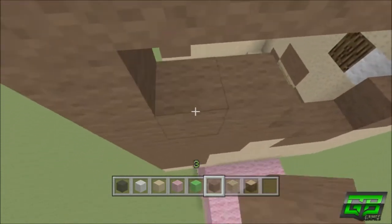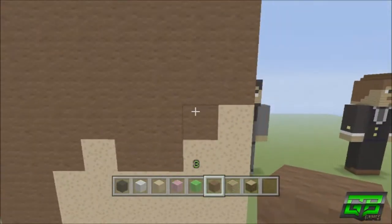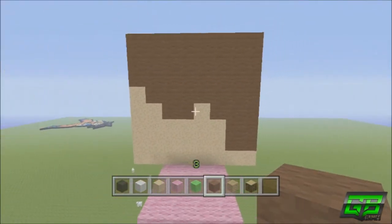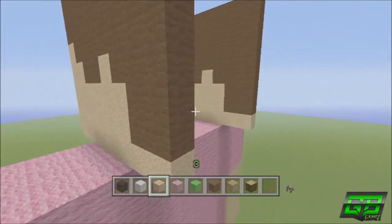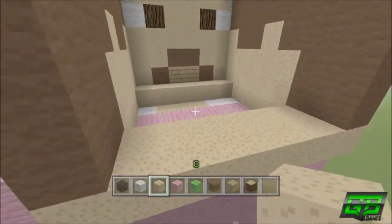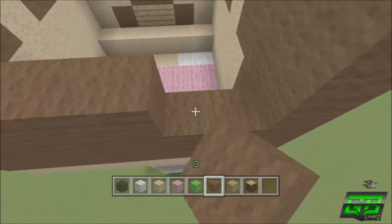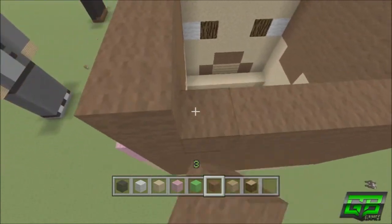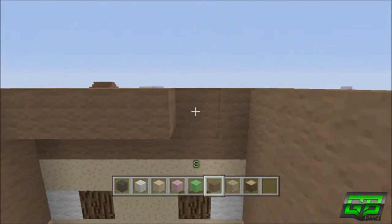We're coming very near to the end. That's the left side of the face, the front of the face, and the right side of the head. For the back we're going to link them together using mushroom blocks on both rows, and then the second through eighth layers are just solid brown wool. The first layer is mushroom blocks for the back, then second through eighth are all brown wool. For the top of the statue it's also simply brown wool.